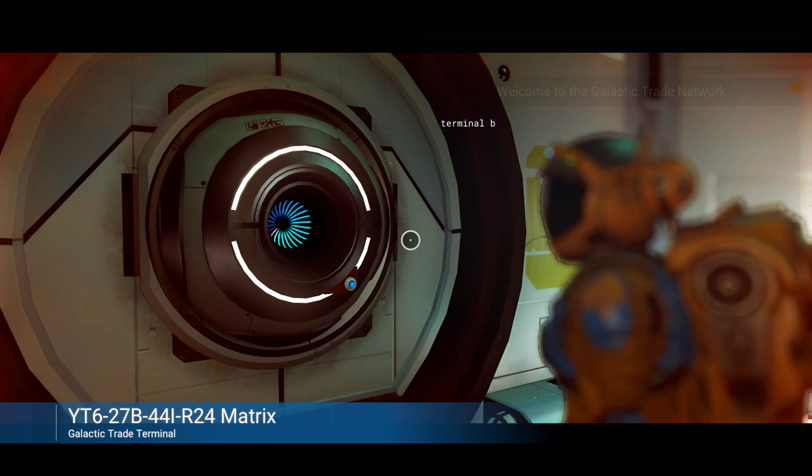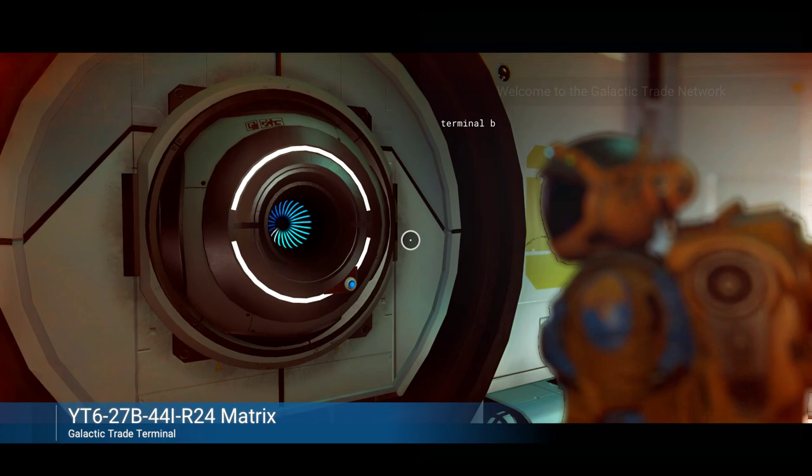Sell items — we got 1 million credits in just a few minutes of time. Not super bad, guys. Anyway, this is Sigari — I just wanted to show you something I learned today. I hope you guys have a great day.